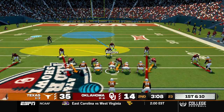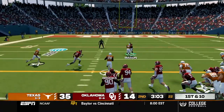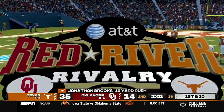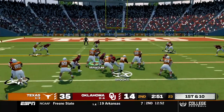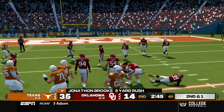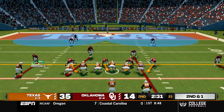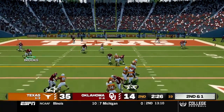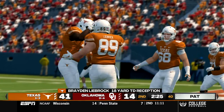Texas now with first and 10 at the Sooners 45 yard line, takes the snap, hands off to Brooks to the outside with good blocking. Has the first down, breaks a tackle and brought down after a 19 yard gain. Wright in shotgun, Brooks up the middle gets about a nine yard gain. Second and one, Wright in shotgun takes the snap, stands in the pocket, over the middle, caught. Touchdown Texas making it 42 to 14.